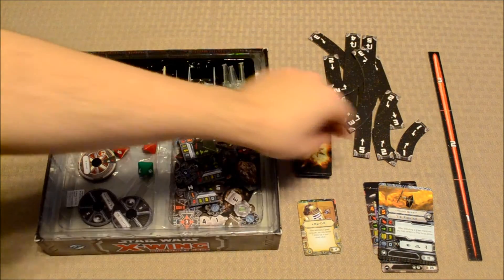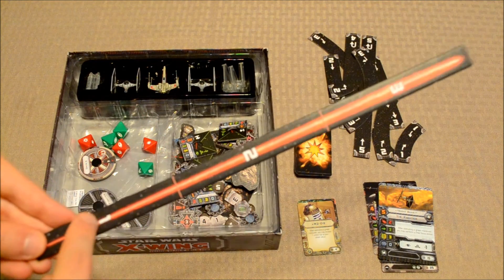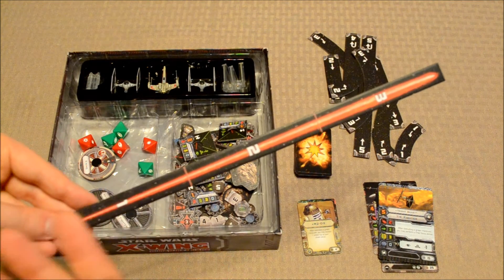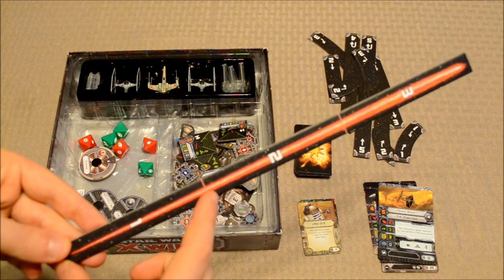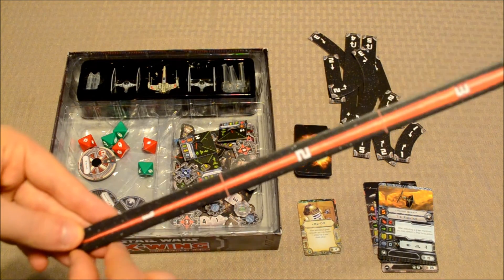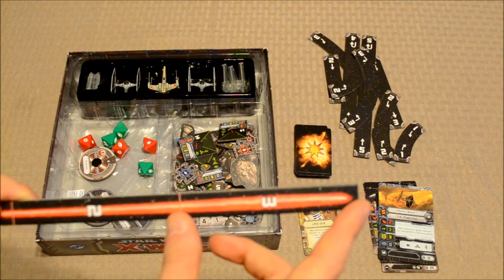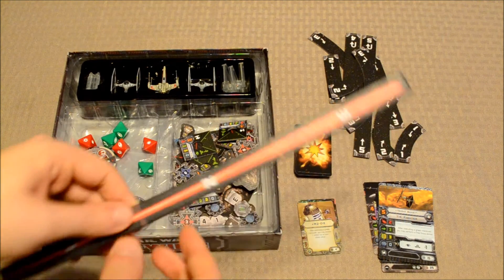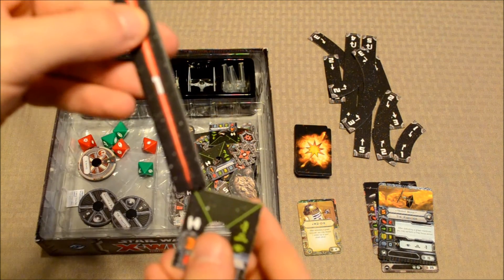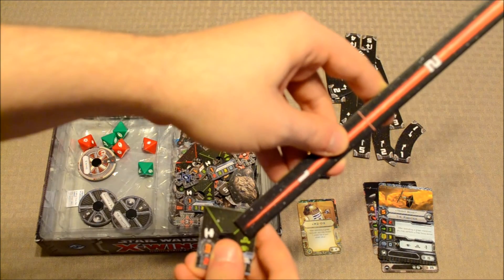The range ruler is two-sided — one for the Imperial side and one for the Rebel Alliance — and has three markers: 1, 2, and 3. It helps determine bonuses when attacking and defending. If the defender falls within range 1, the attacker rolls an extra attack die. If the defender falls within range 3, the defender gets to roll an extra defense die. Each ship also has its own firing arc to determine if a target falls within range.